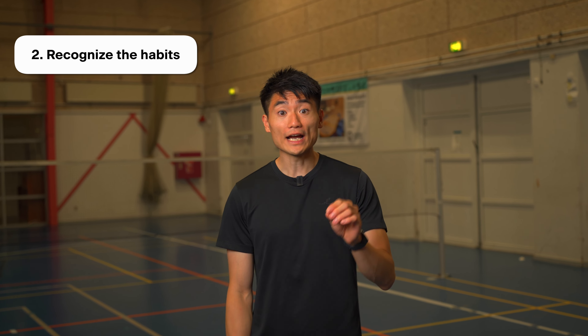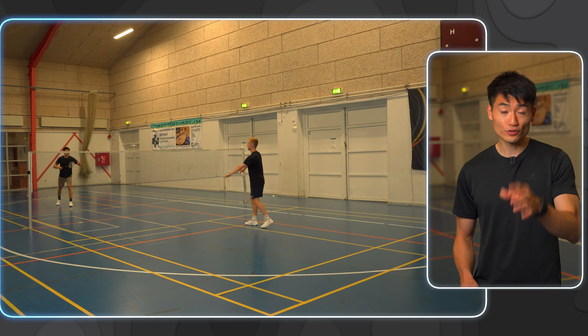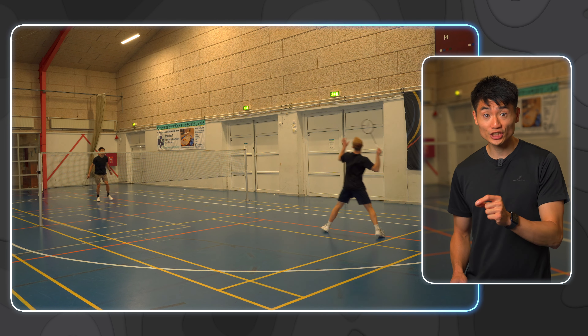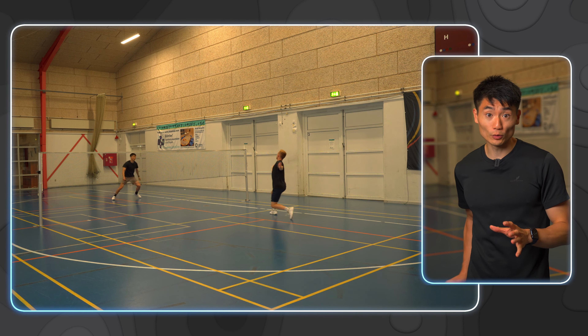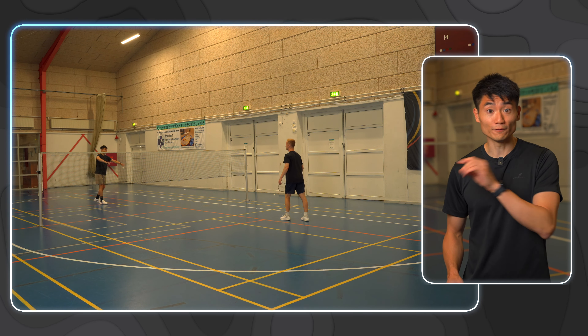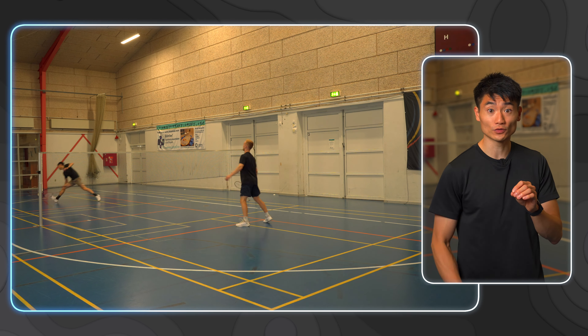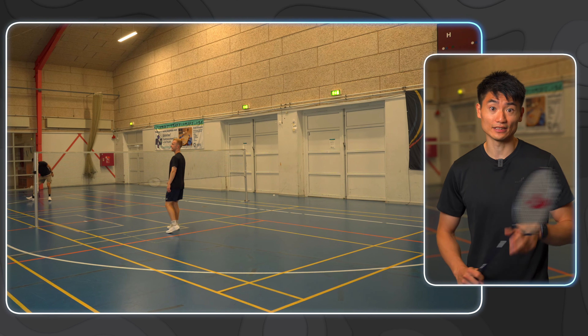Number two: find your opponent's best shots and let them use it early in the game. Everyone has their favorite shots and their habits. As you can see, early in the match, Maz played some great forehand deceptions. So now I know this is one of Maz's favorite shots and it's a habit — every time it gets to his forehand, he wants to play that deception.